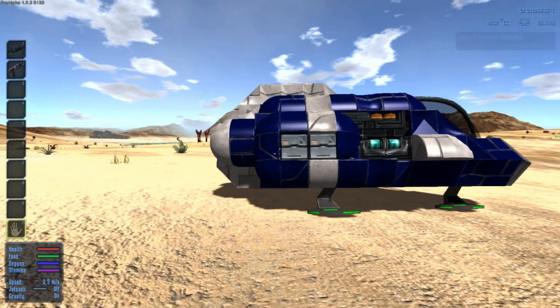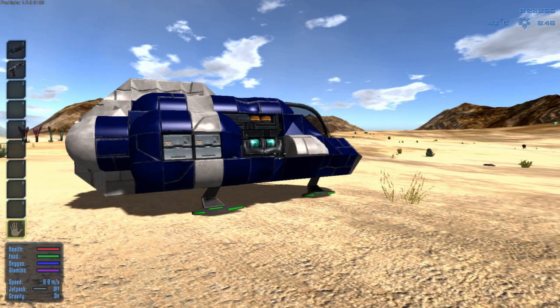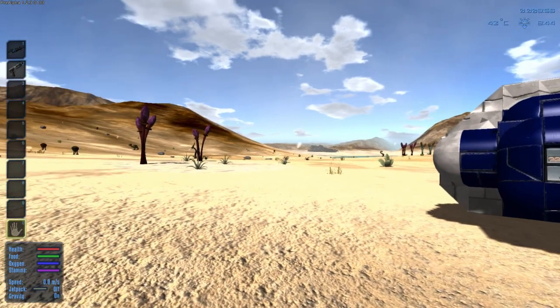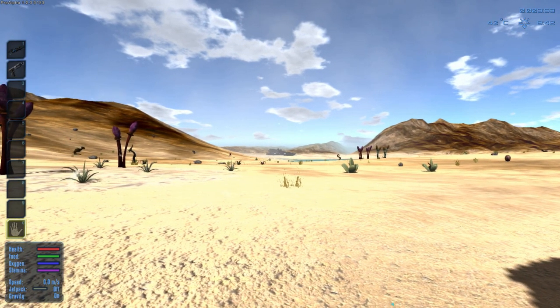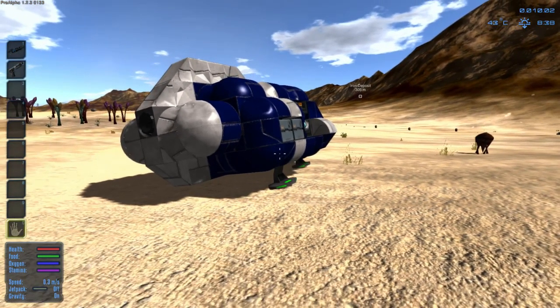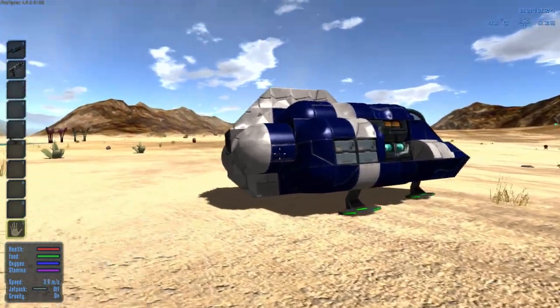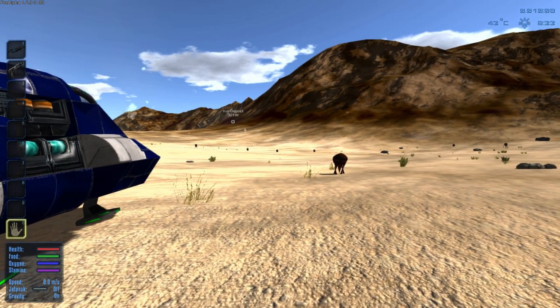Today we're going to be looking at surviving the very first day of your crash landing in a strange world. In the distance, I'm pretty sure that's the spaceship we were supposed to be in. It obviously crashed into the ground and we're in an escape pod. It is not doing too well — it's pretty banged up. So we have to worry about surviving.